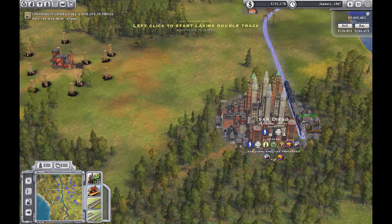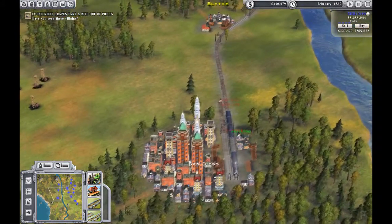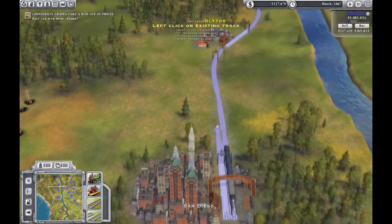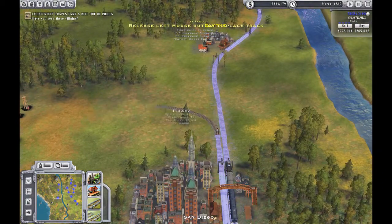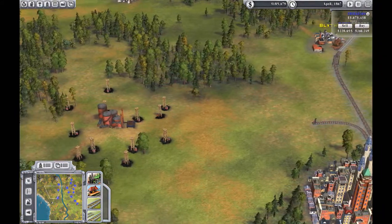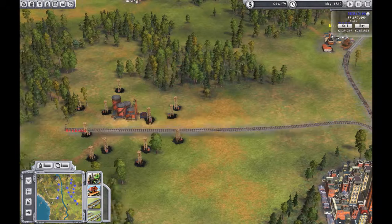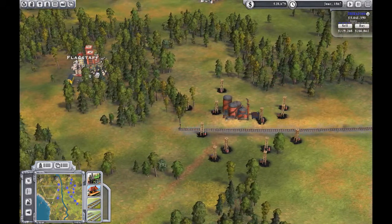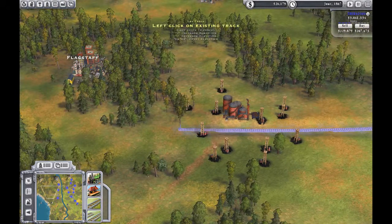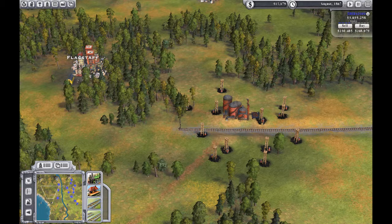San Diego is a pretty big city. Let's put a track beside it and then come over here and go right through those oil fields, and then go right on up through Flagstaff — which would normally be in Arizona.